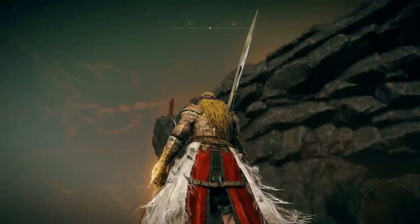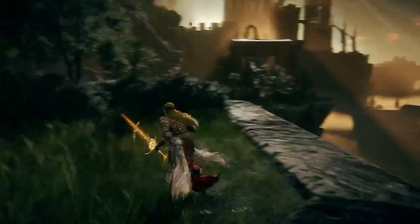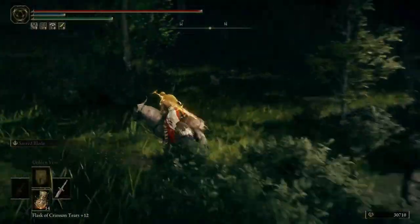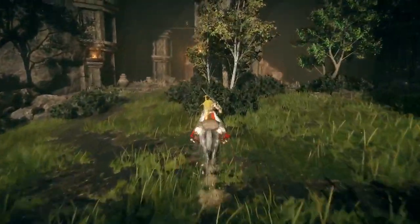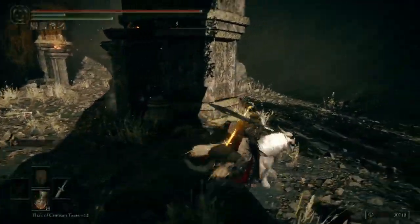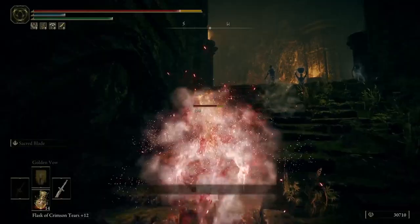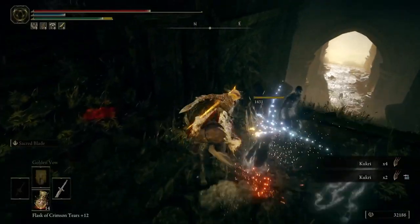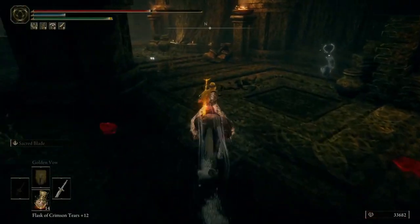That's the shadow tower — it doesn't look as shadowy now, but supposedly it's the shadow tower. It was much worse when I started this DLC, I could barely see it. What the heck is that? Is that a bouncing fire? That's very weird — oh you're throwing that, sir. Can I have that? Not the pot, thank you very much.